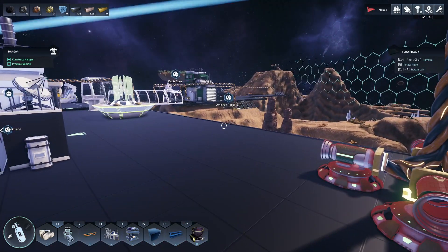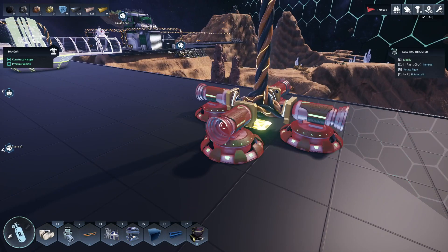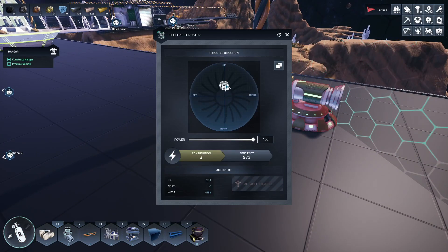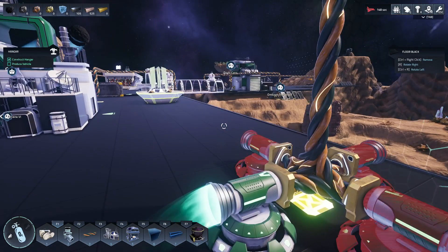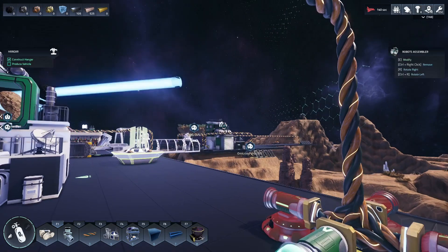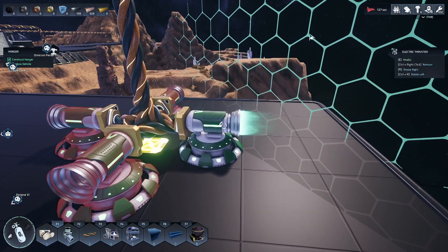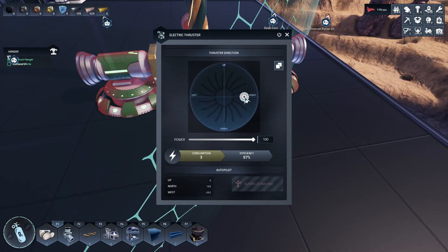I've got a little thruster junction here — this is how I'm going to move the station. I know it does not seem very physics-compliant, but it is a video game, so settle down. We're going to turn this thruster on and you'll notice we start moving. It's kind of counterintuitive — if you go up it would make you feel the thruster wants to make the platform go down, but it actually goes up. So if you look at the thrust coming out of the back of the thruster, it gives you an idea of what direction we're actually traveling in. See, counterintuitive.